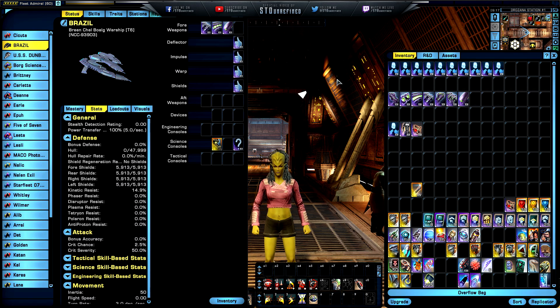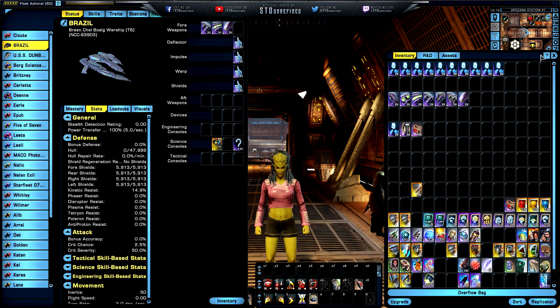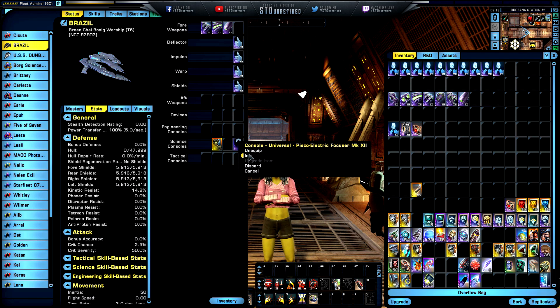The dual cannons deal 198.3 polaron damage to two targets with 264.4 DPS, minus 10 weapon power when firing other weapons, a 5% chance to apply Protomatter Regeneration Influx — plus 191.6 shield regeneration for 10 seconds and 150% max hull regeneration per minute for 10 seconds — and plus 60 critical severity. If you're into polarons, definitely head over to the Triple Test Server and try them out yourself.